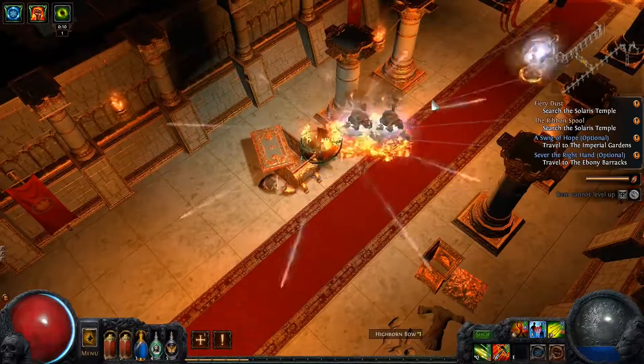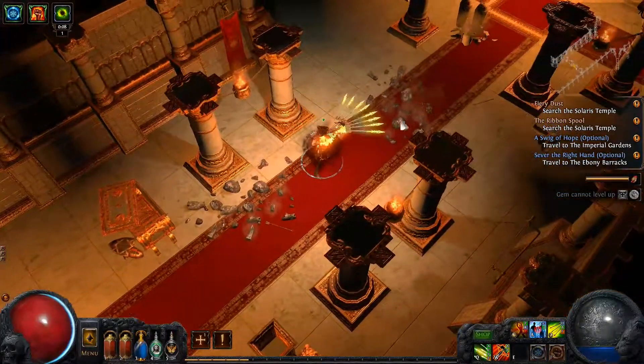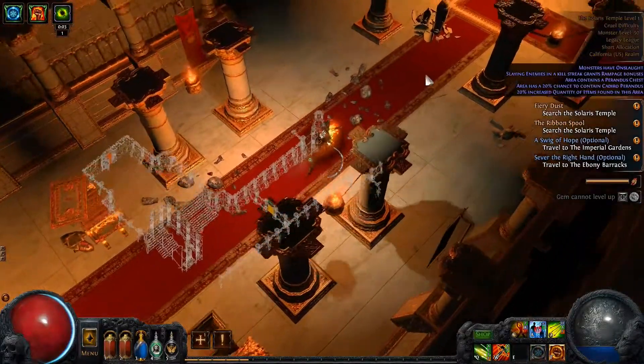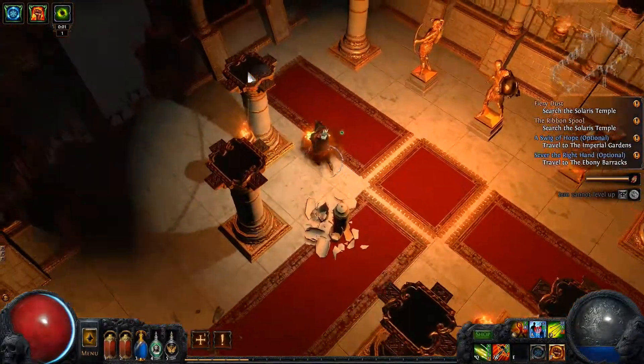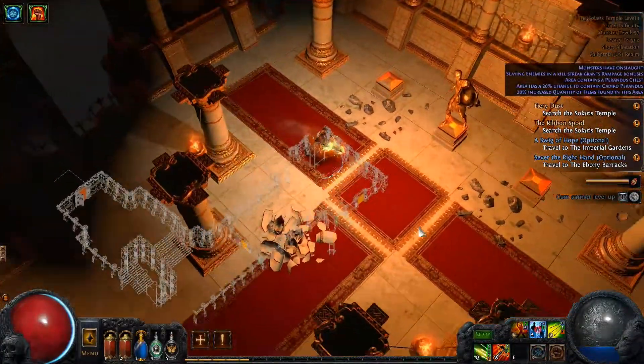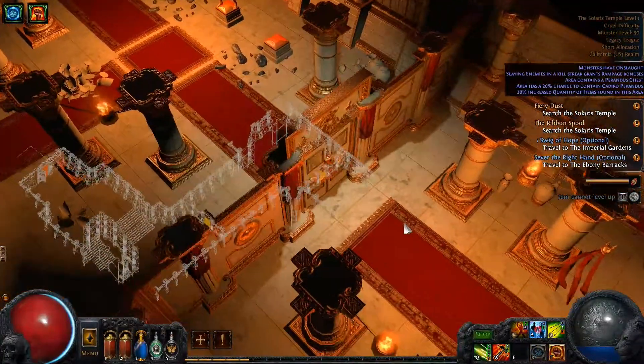I should probably double check my microphone — yeah, we're good to go. You guys are hearing me. Increased elemental damage? Nah. We're definitely going to figure out what kind of bow we want to play with by the end of Merciless, I suppose. Those are not bad greaves. Herald of Ash ready for level up — nice.